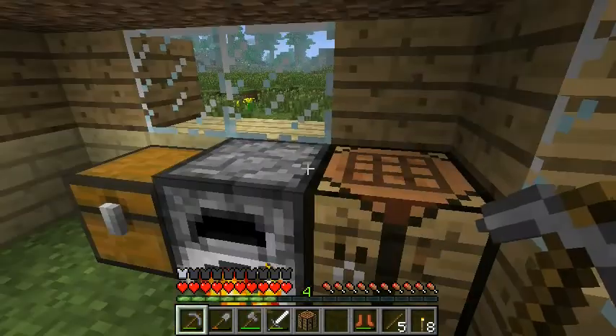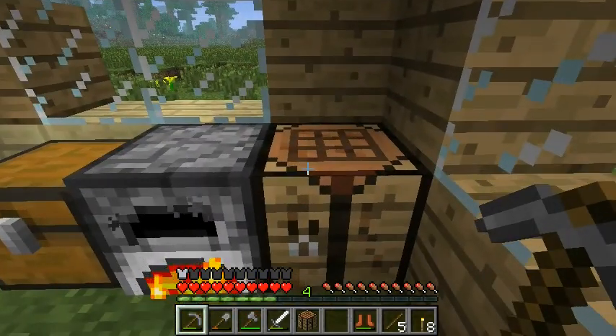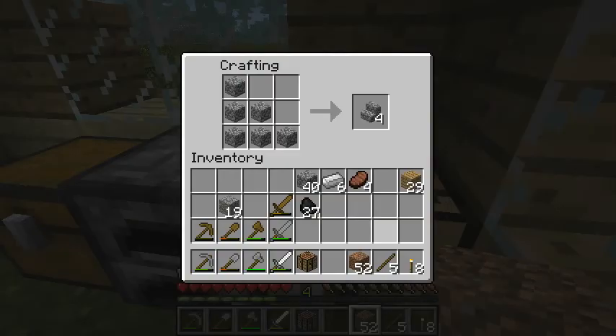In the interim since the last episode, I investigated the crafting table with different combinations of cobblestone. The only other thing I found going through 6 through 9 cobblestone is that if you arrange 6 cobblestone in a certain fashion, you can get some steps.